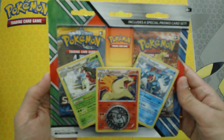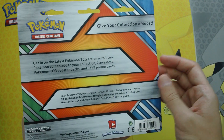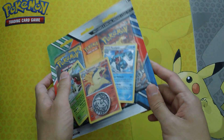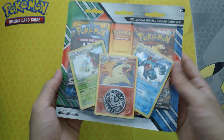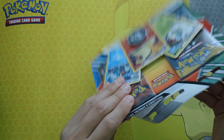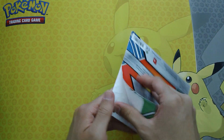We have this little smaller opening — a special promo card set. This is kind of like one of those XY Collections knockout collections, I guess — three promos and two packs and a coin. Let's get this opened. I found this a few weeks ago when I was at Walmart for $9.99 and I couldn't resist this.